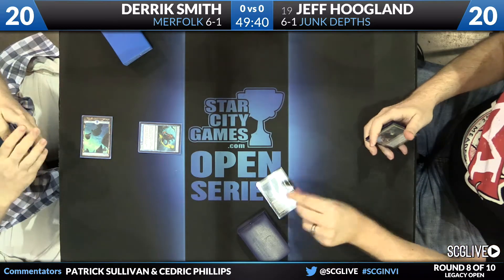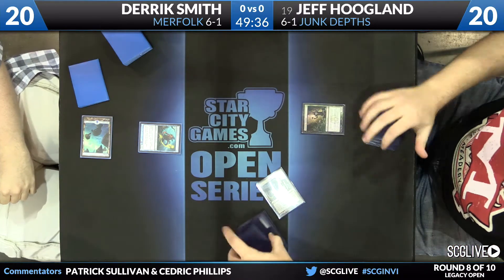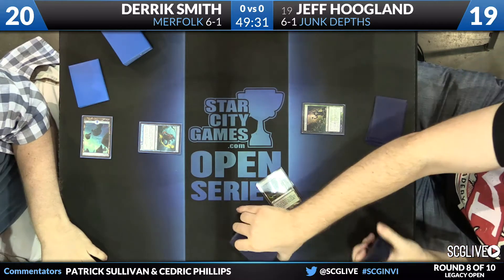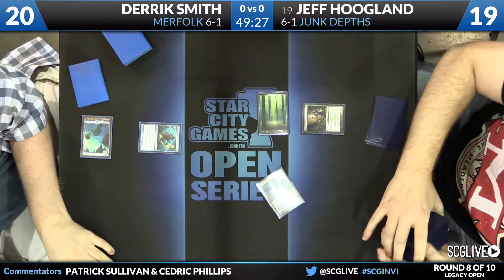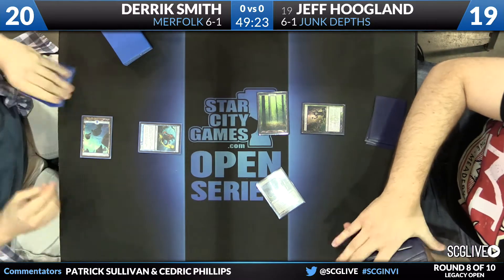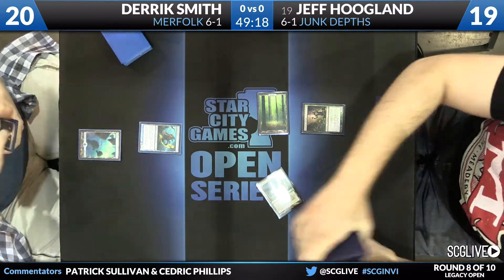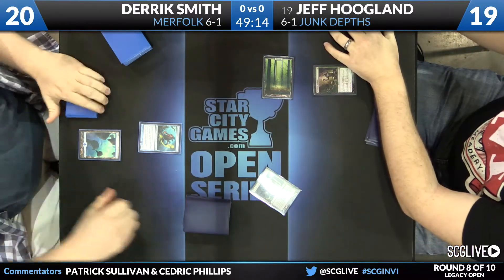He has quite a legacy resume. He's more known for his standard brewing but he has a couple top eights with strategies along these lines. He's going to start with a fetchland, Verdant Catacombs, go down to 19, search out a land and play a Deathrite Shaman. This is something Jeff has done before, but oftentimes we see the Punishing Fire and Grove of the Burnwillows engine, which would be absurd in this matchup, but he doesn't have it this time around — a little more creature oriented.